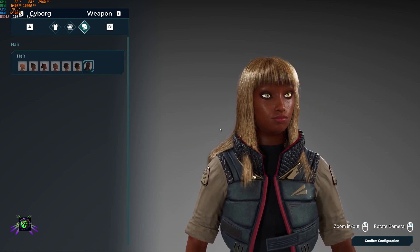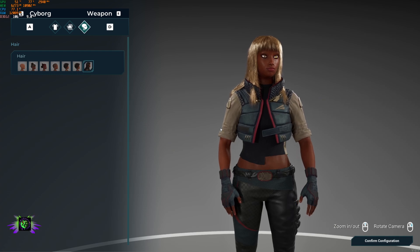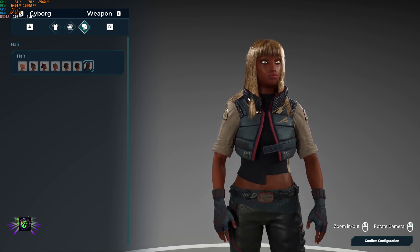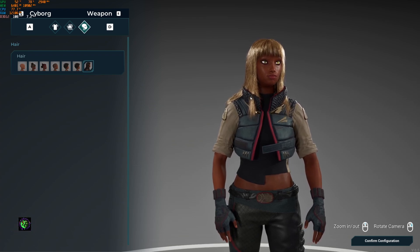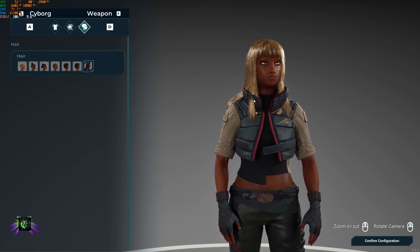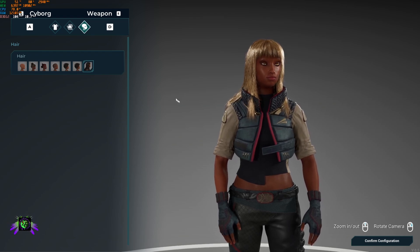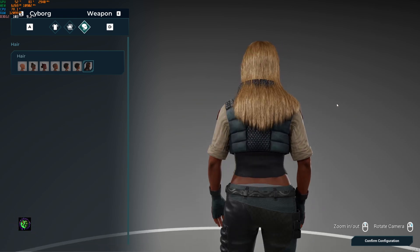There is no physics inside the Mutable character asset at the moment. I think there's a way to turn it on, but that's why the hair is clipping through everything. I'll have to get the physics and collisions set up so the hair doesn't clip through like that — those are things to work on later, but it still looks really good.